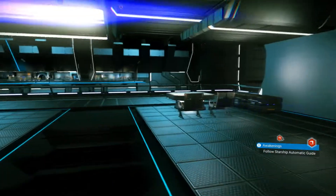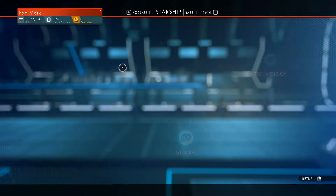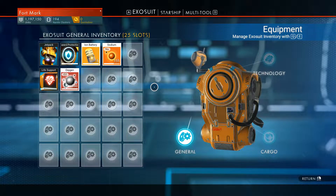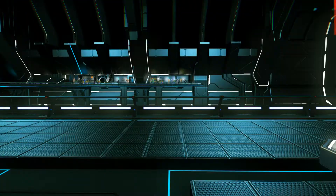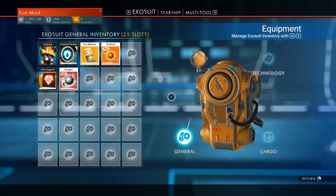Now the next thing I want to do — sodium. Oh shit, it took when I repaired my ship, it took it out of my exosuit inventory. I thought it would take it out of the starship inventory, but it didn't. That's fine. This is fine right now. Just go ahead and upgrade that.